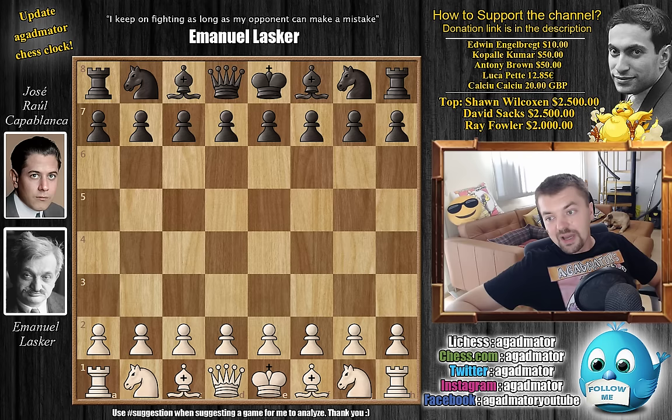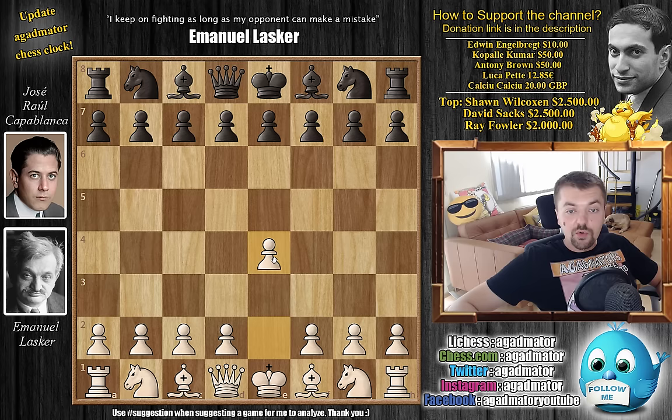So here Lasker with the white pieces in game six - can he equalize the match and try to hold on to the title? Lasker with the white pieces opens with e4, and it's very interesting: Lasker will play the exact same line that Capablanca played against him in game three of this match, which we've covered.